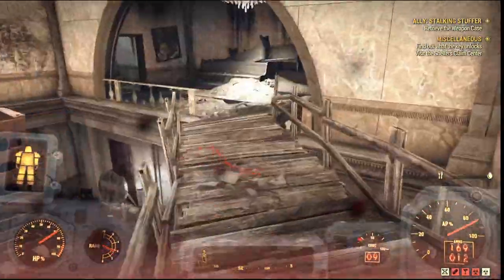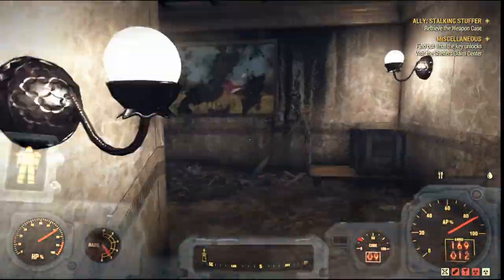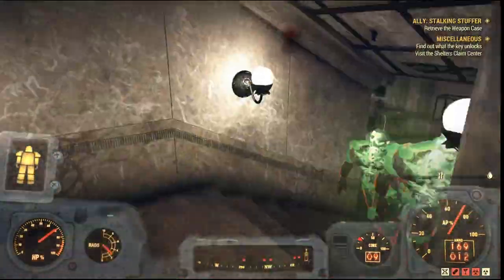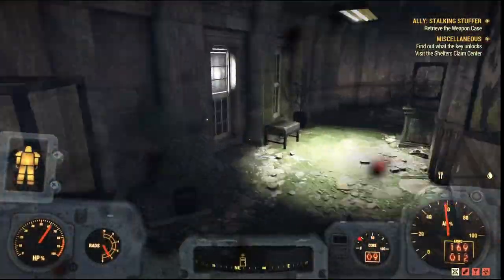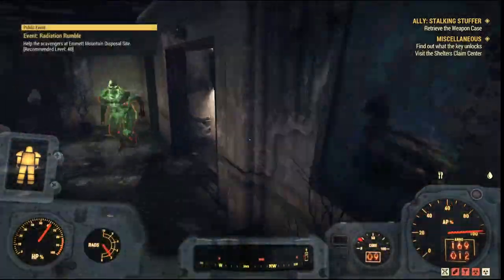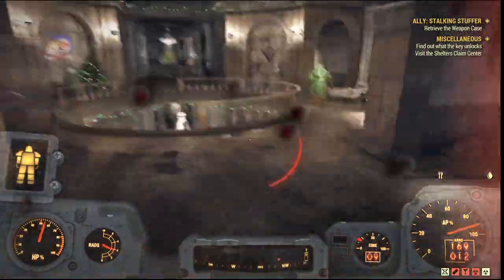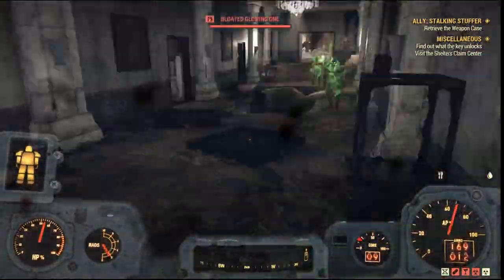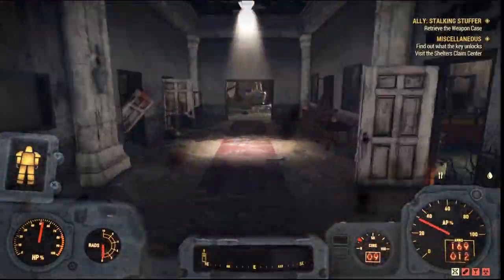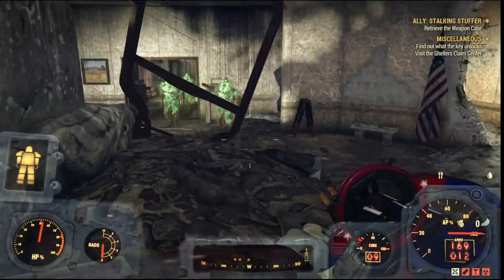There are three floors to this building, so make sure you go on all three floors. Just run around, but make sure you don't go out onto the rooftop because that will end the instance and you'll have to do all this again. Once you think you've herded enough, gather them all up again and shoot them all.